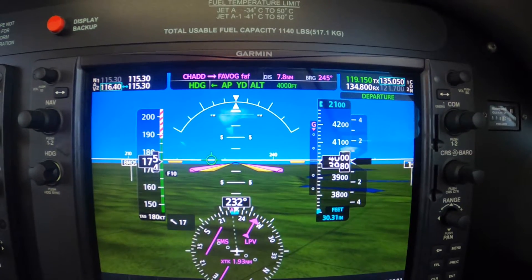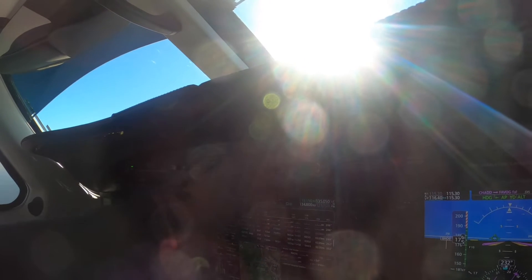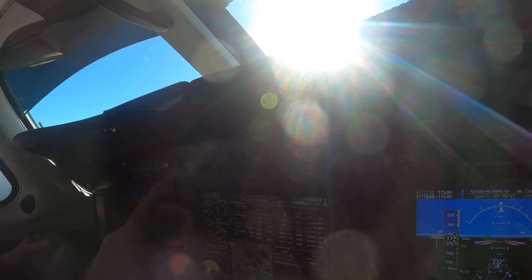Present heading until established, down 2,000, cleared for the RNAV 26 left, for Mike Alpha. I was already on that. So I'm on vertical speed 500, and then I'm on APR. Just tap APR.